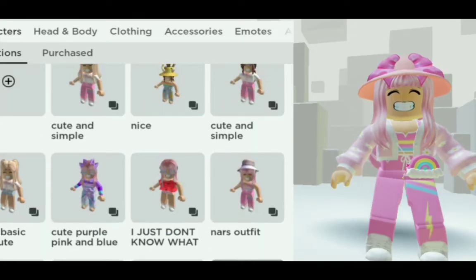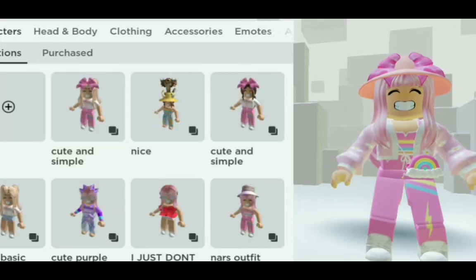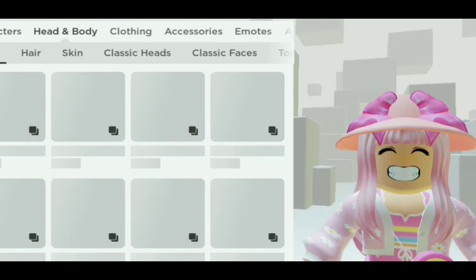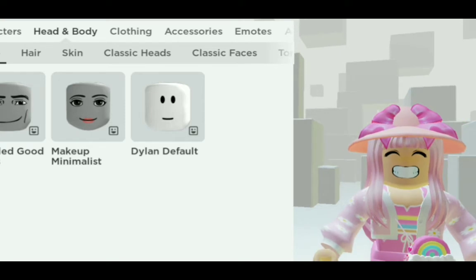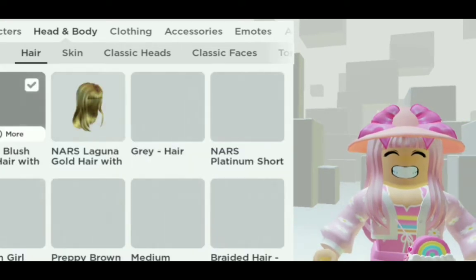As you can see here, they're showing the names under the items now, and that's actually really helpful. There's also head and body sections, and they're showing the style. There's also blinking faces now, and for the hair they're showing the names underneath. I'm not sure, but I think it used to be heads and faces.